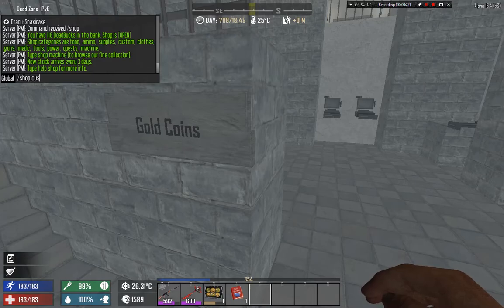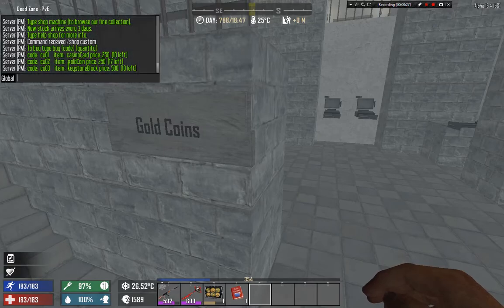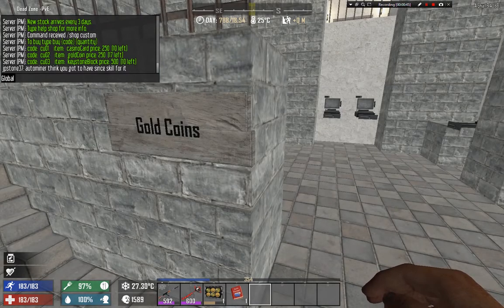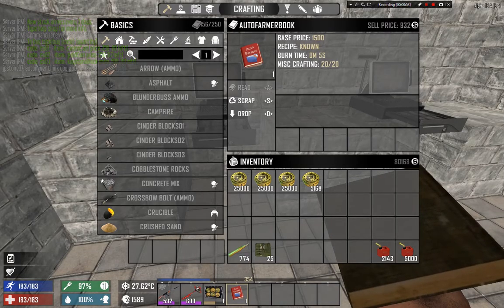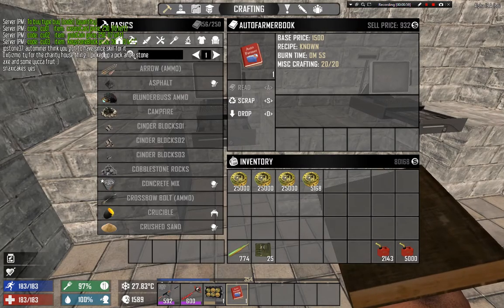Gold coins are a special thing you find while exploring, or you can buy them by going to Shop, then Shop Custom. One gold coin costs 250 and can get you an auto miner book, auto farmer book, special gun parts, or super auger parts — all good rewards. You're especially looking for auto farmer and auto miner books. When you get them, you read them and learn the recipe.